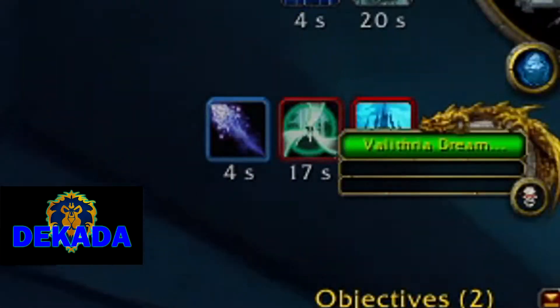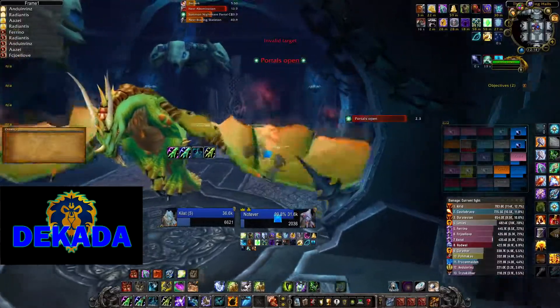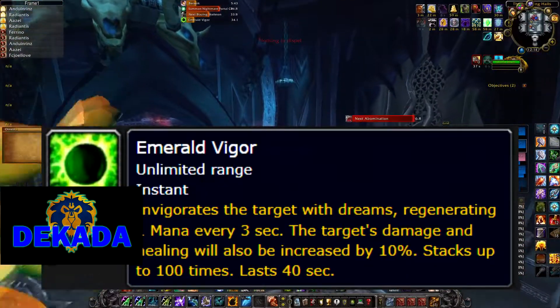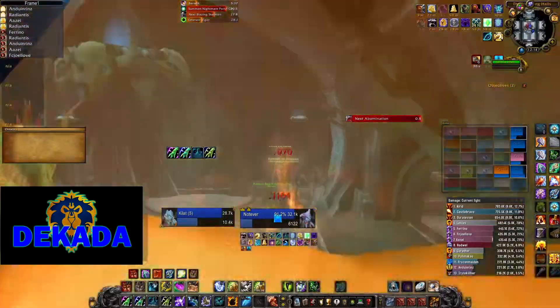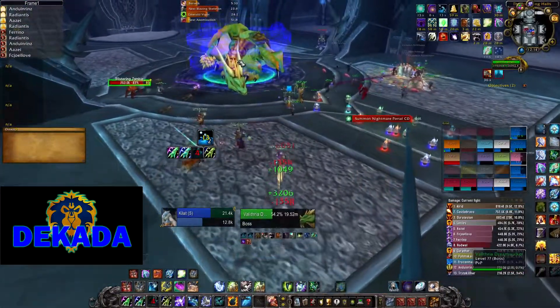Once inside, healers will only have 20 seconds to collect the Emerald Vigors, which are red orbs that deal damage if you get close, but give you a stacking debuff that increases your mana regeneration, healing, and damage done. The goal is to collect as many stacks as possible by entering the portal immediately once they are available and not dropping the stacks.